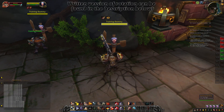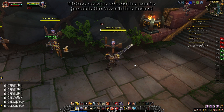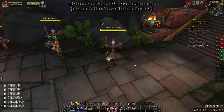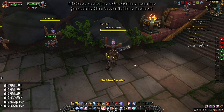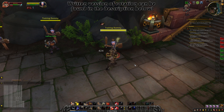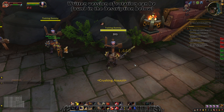The Arms rotation is incredibly straightforward. Open with Warbreaker to get the In for the Kill haste buff, bonus damage, and apply a bleed from our mastery. Then use Overpower to generate rage and buff your next Mortal Strike, then use Mortal Strike with the Warbreaker buff up. Follow immediately with Bladestorm to maximize its damage. Use Execute whenever you get a Sudden Death proc or if an enemy is below 35% health. Otherwise, rotate Overpower into Mortal Strike to maintain our mastery bleed. If Mortal Strike is on cooldown, spend rage on Slam on single target or Whirlwind on AoE. Use Overpower whenever you get Tactician procs, and Slam whenever you get Crushing Assault procs. In AoE, also use Sweeping Strikes to hit an additional target.